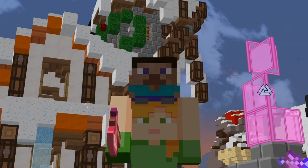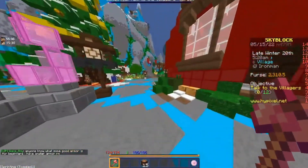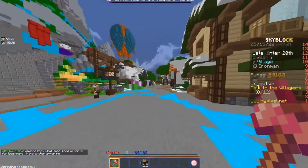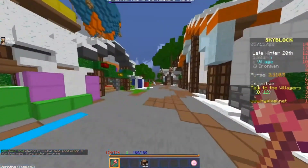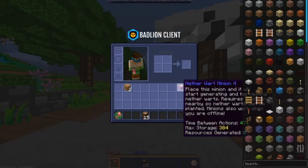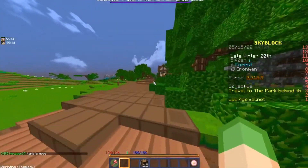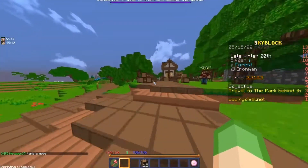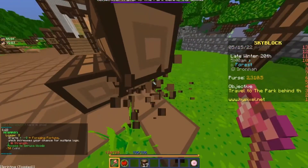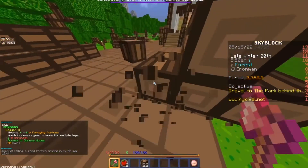We're still staying in the hub for the next minion. We're going off to the forest because we are getting an oak minion. The oak minion we will also get to tier level 4. I don't think you really need to lobby hop unless someone is there with a tree capitalizer.